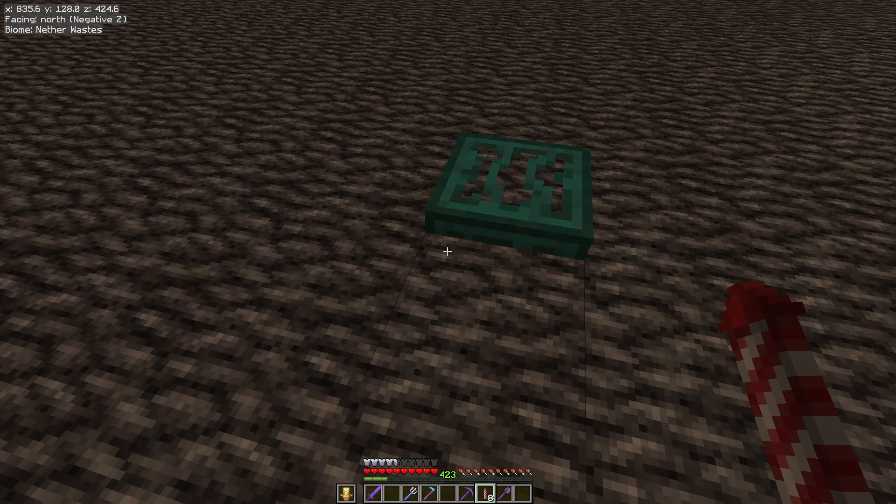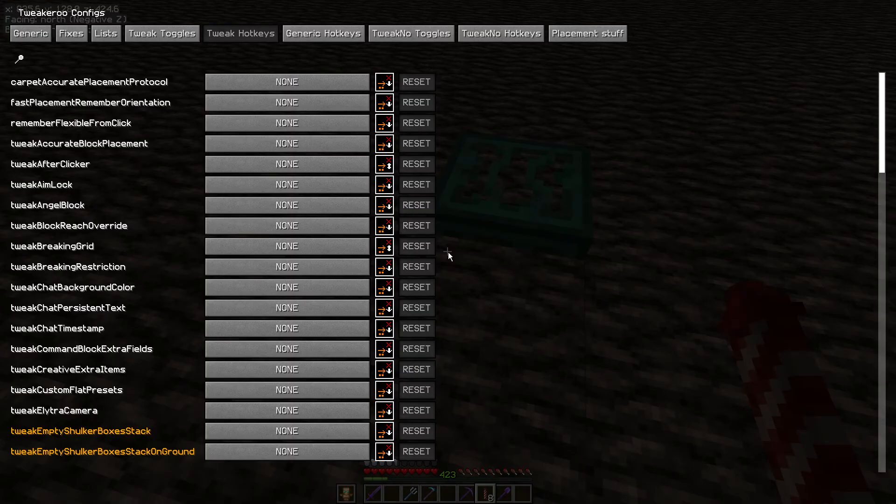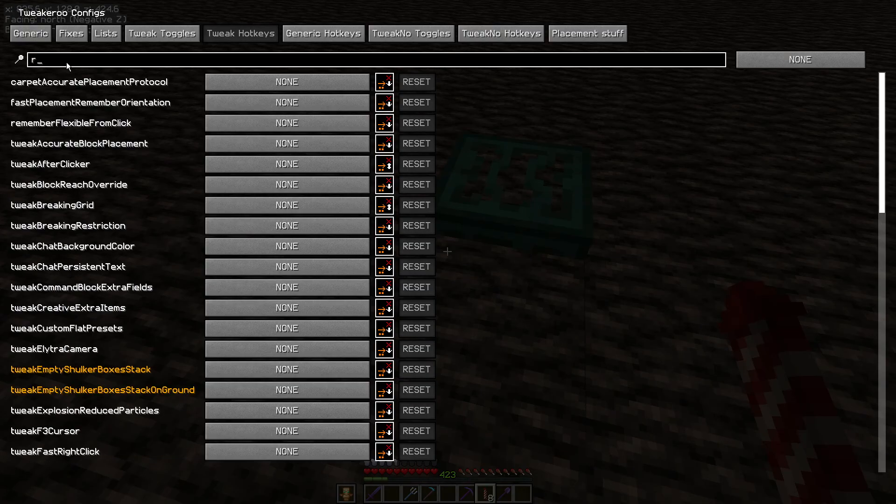So if you remember my previous videos, you hit the X plus C key and that will open your Tweakeroo config menu. And we need to be in tweak hotkeys, so you just left click on these until you're in tweak hotkeys. Hit the magnifying glass and type in right.